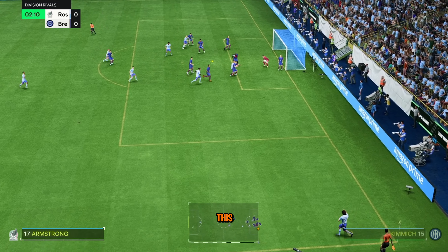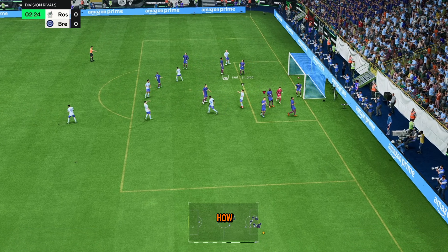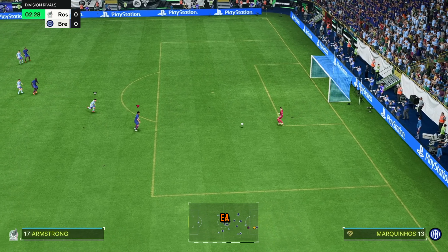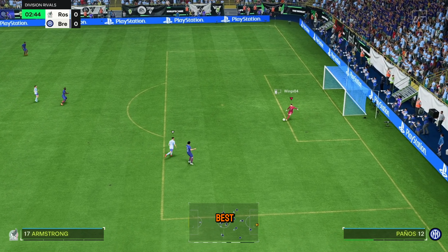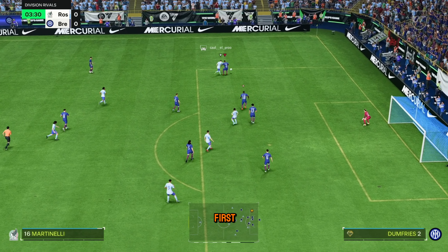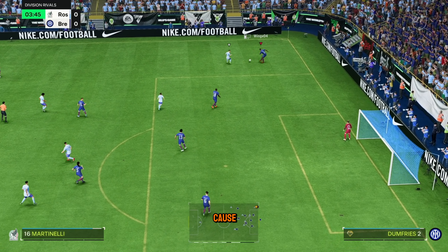We start off the game with a corner. I don't know how he managed to get over my player but it is what it is. In typical EA fashion my goalie decides the best player to pass it to is the one that's instantly covered. Unfortunately we managed to block the first shot but it did not stop there.